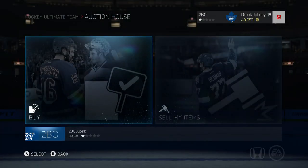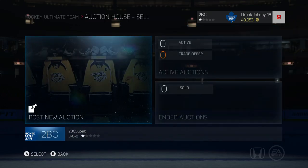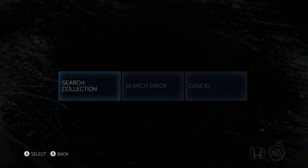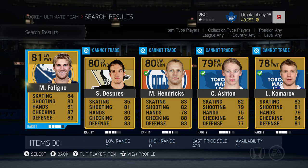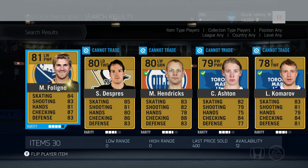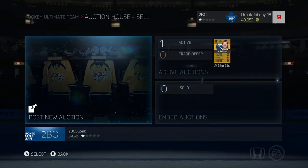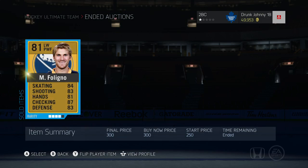If you want to sell one from your collection, click sell my items from the auction house, then click post new auction. From here, you can search your entire collection for the card that you want to sell — doesn't matter if it's a player, a contract card, or duration, you can find it all. Once you've put in the auction info, you can follow the card from the active auctions tab. And if and when the card sells, it will be in the ended auction tab.